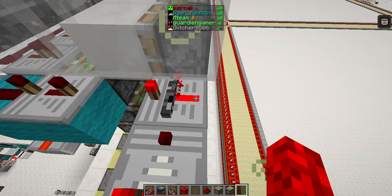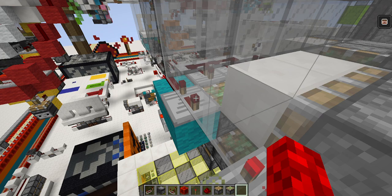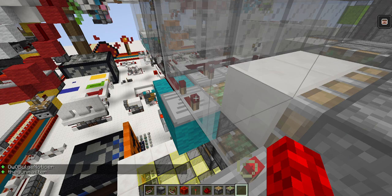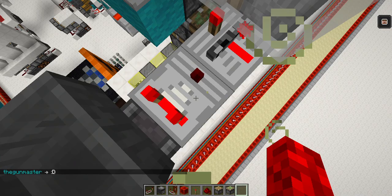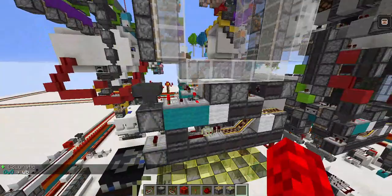You might think it's going to turn off — it doesn't turn off because this comparator is locking this repeater. It's kind of like a lock locking a lock: you can't undo it unless you unlock one, but you have to unlock the other one. In order to turn this off you have to turn this off, but this is locking itself — like a lock locking a lock where the other lock's not locking the other lock back.